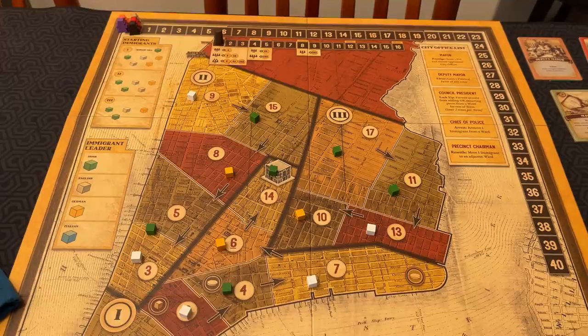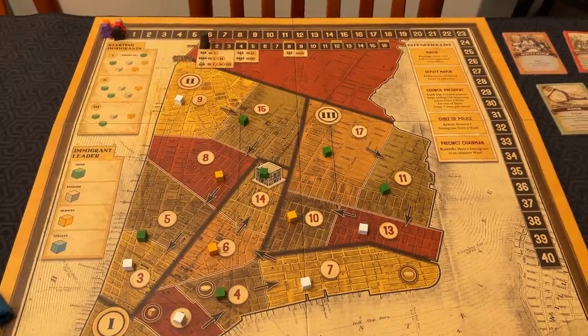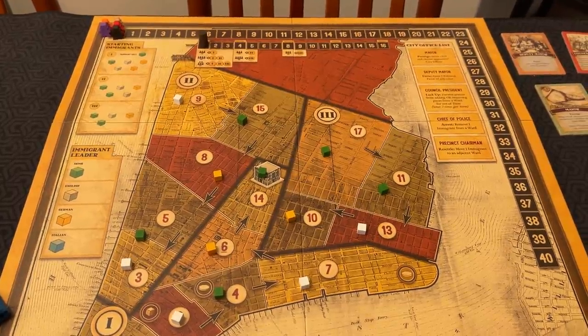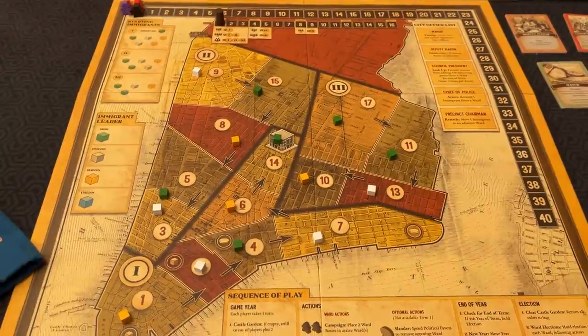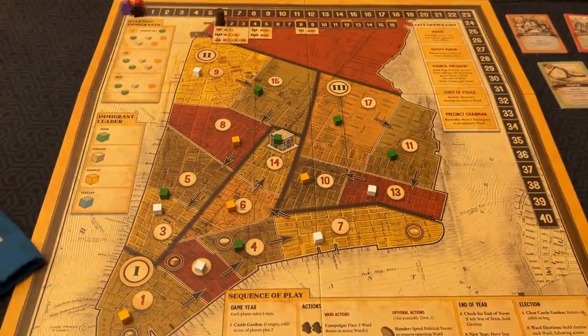You must take one of two available ward actions: you can either campaign or settle. But first, let's go over some terminology. A ward is considered active if there is at least one immigrant cube there. These immigrant cubes are all over the board, so as you can see, all of these wards are active.